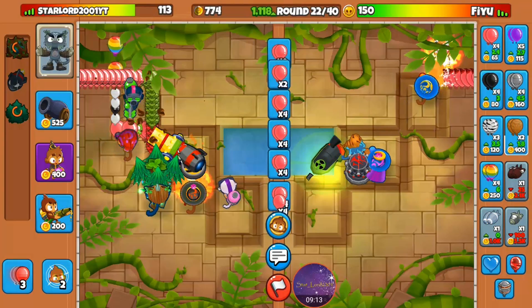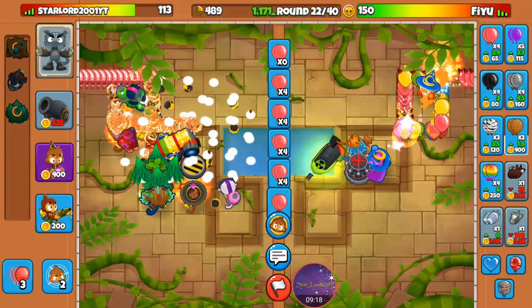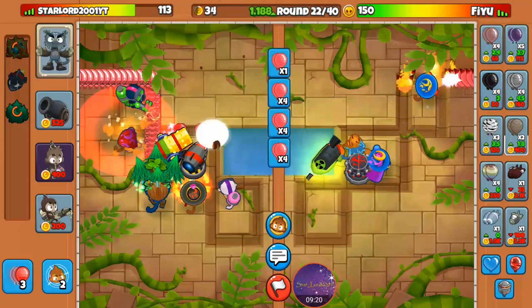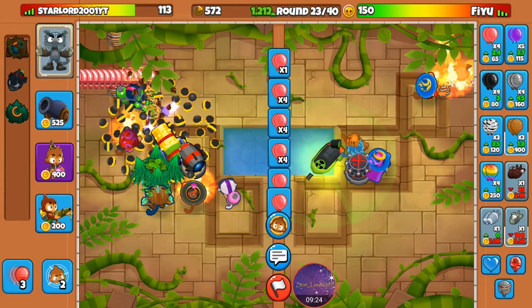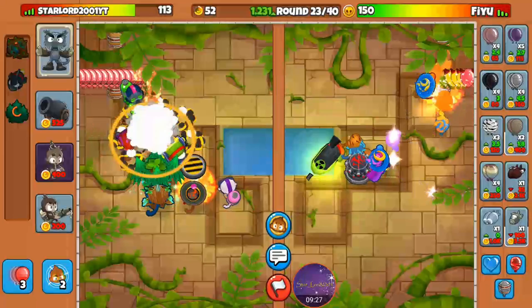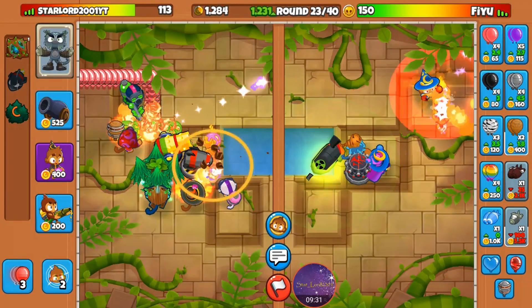He's using a wizard, a submarine, and an overdrive tack shooter — all good towers. But a push from a single ZOMG, he will not like it.